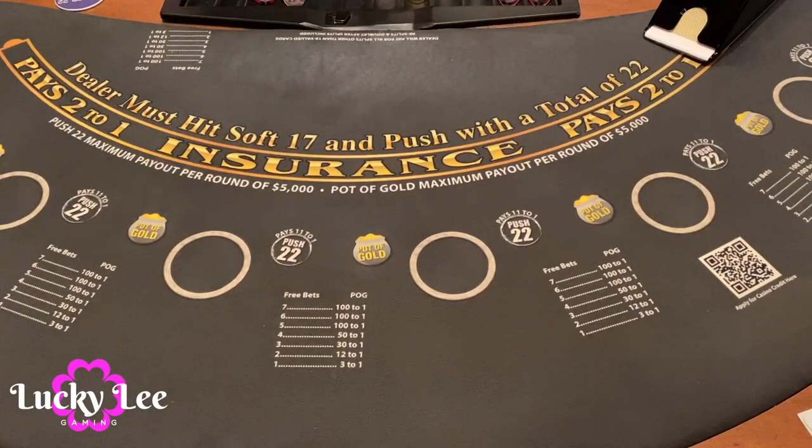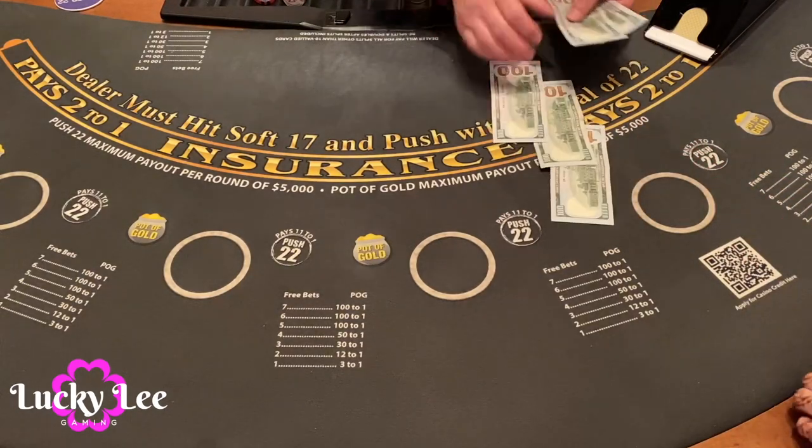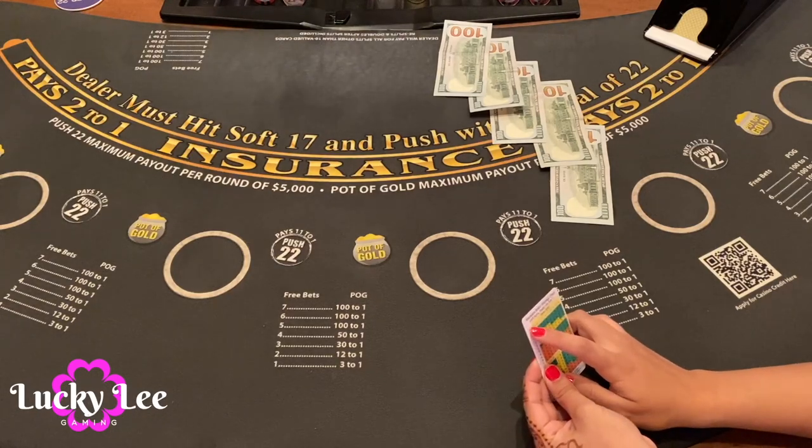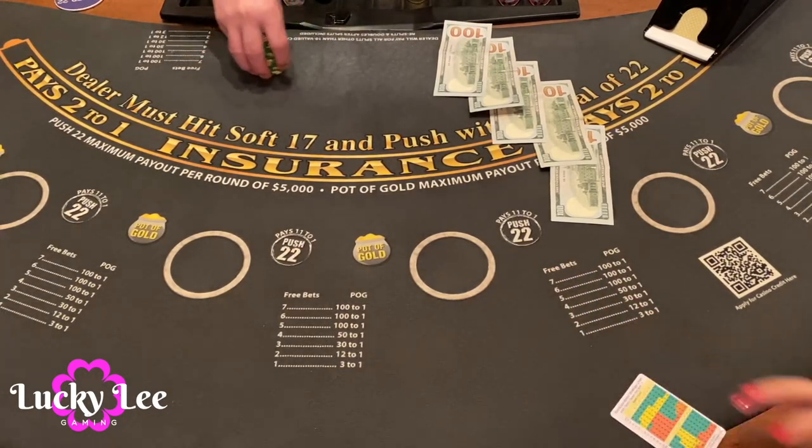Alright you guys, so we're at the Green Valley Ranch Casino in Henderson, Nevada. Today we're playing free bet blackjack and we got a $500 buy-in, so let's see if we can win some money. I got my strategy card — this one is specific to 4, 6, or 8 decks where the dealer hits soft 17, so hopefully it helps us.